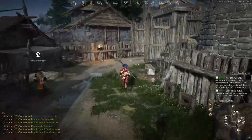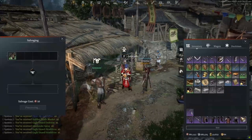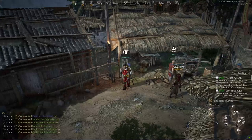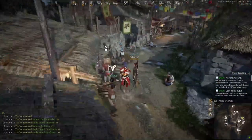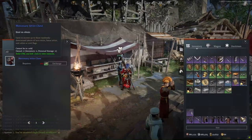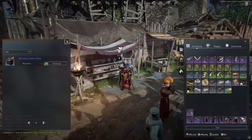I'm going to show you what you can actually get from breaking down attire that you already have. You will get attire scraps, which is very quick to do — you just break it down like any other piece of equipment. You then go over to the Artisan, and that is where you can actually exchange your scraps for a mercenary attire chest, which again will give you a random piece of attire. So if you're finding you are unlocking or getting the same bits, break them down to attire scraps and then come over and try your luck again.